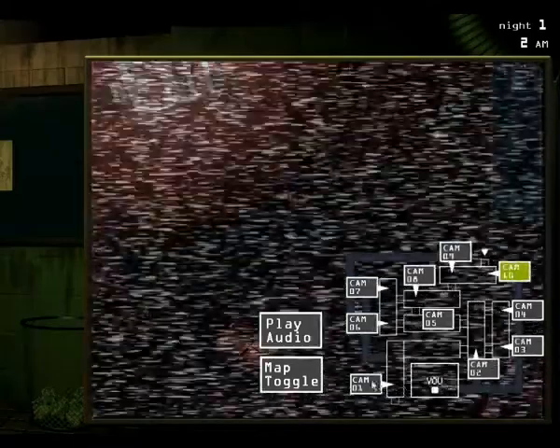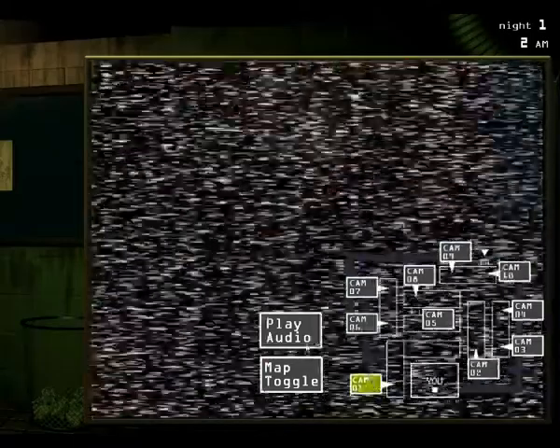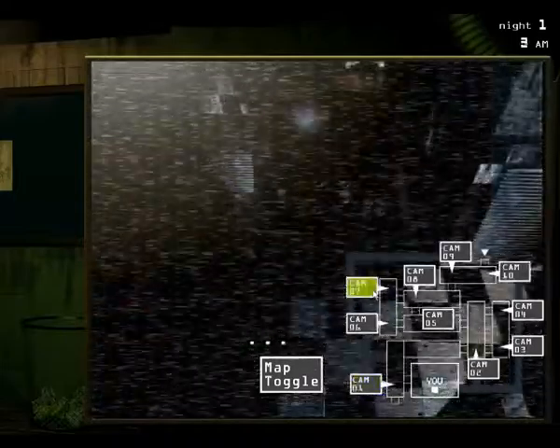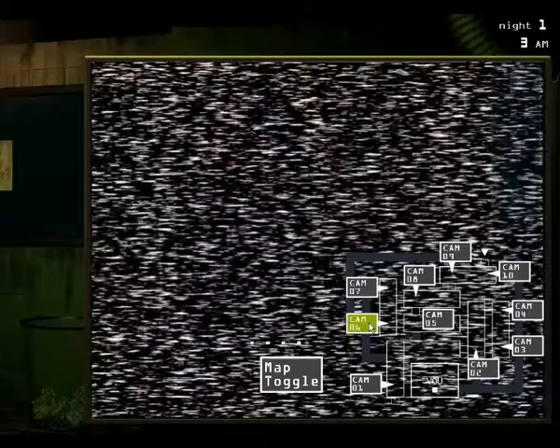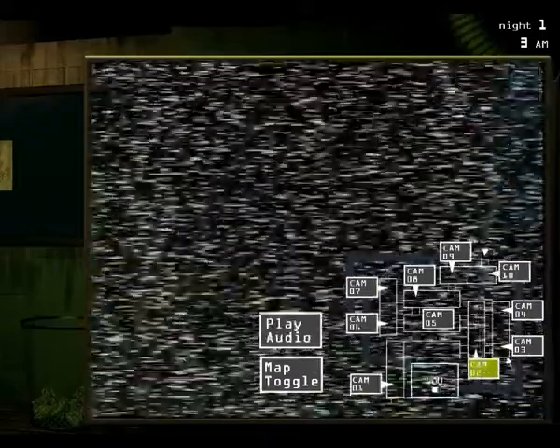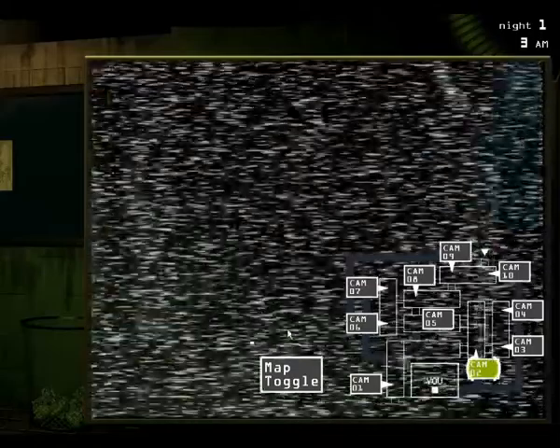You can check the security cameras over to your right with the click of that blue button. You can toggle between the hall cams and the mid cams. Then over to your far left, you can flip up your maintenance panel. Use this to reboot any systems that may go offline.